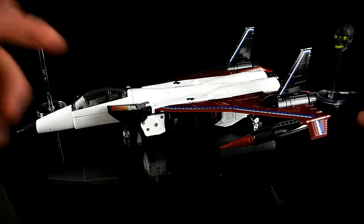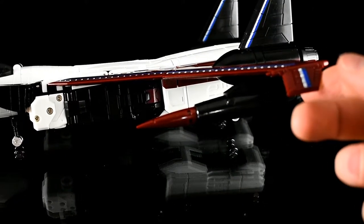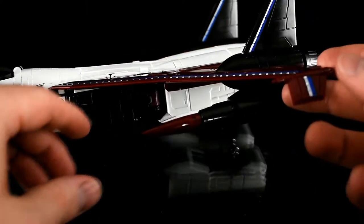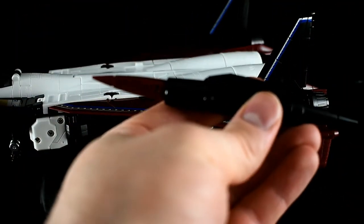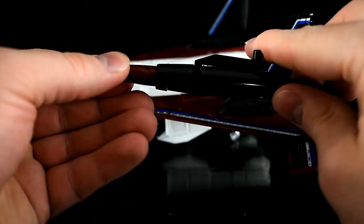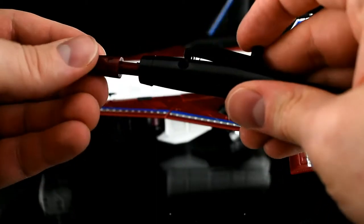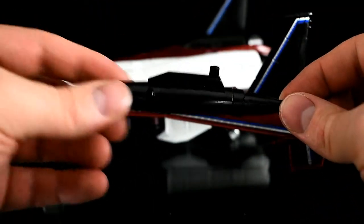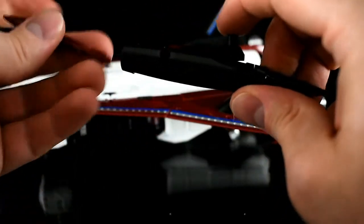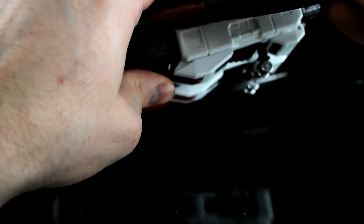These stupid missile pods are spring-loaded, and that's not the biggest problem because the Classics ones were spring-loaded too. But the firing mechanism is designed so badly — it's designed such that whenever you move this figure, you push on the mechanism. This is how it plugs into the wing, and so any adjustment on the wing means you lift on that and it goes shooting out. It always shoots off at the most inopportune times.